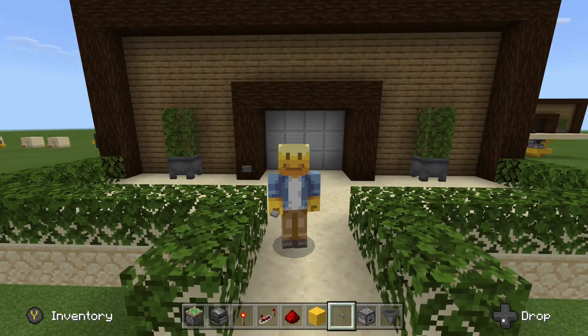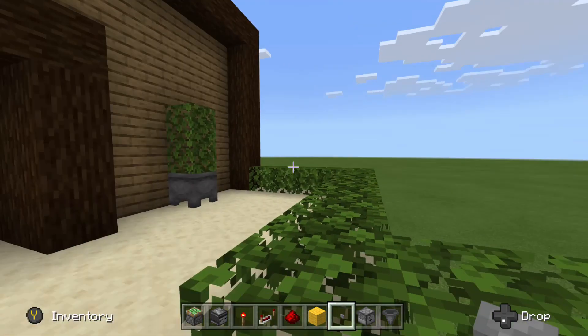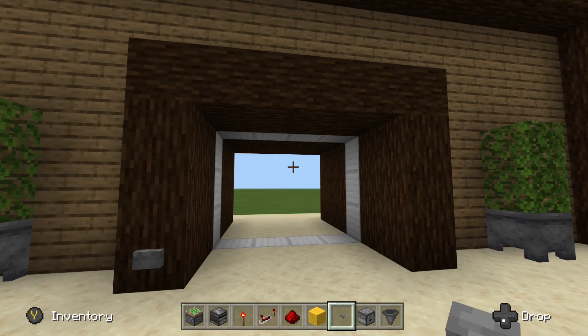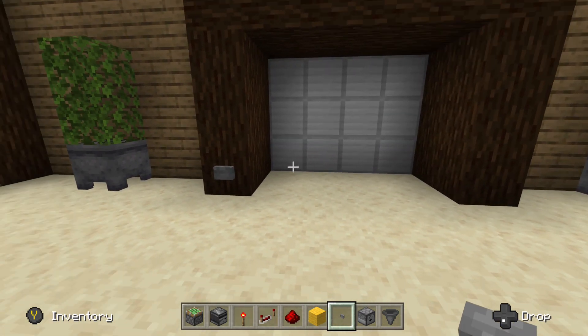Hello everybody and welcome to another Minecraft video brought to you by Rob's Mind. Today we're going to be checking out this awesome 3x4 piston door that I have right behind me. To open this thing up you just hit the button, it opens up something like this — it's super fast — grabs those two blocks out of the center, and if we hit the button again you'll see it close up super fast as well.